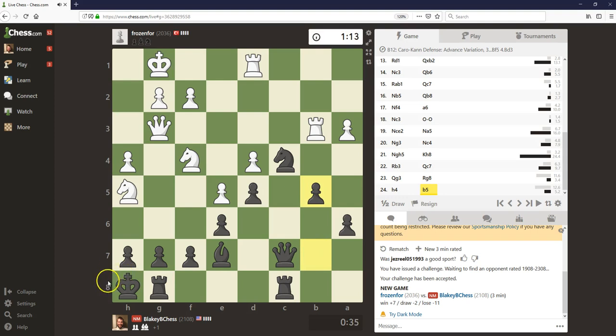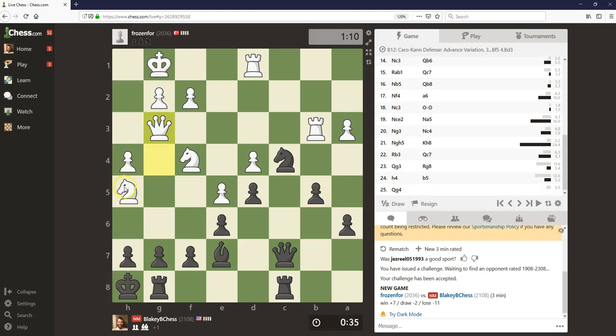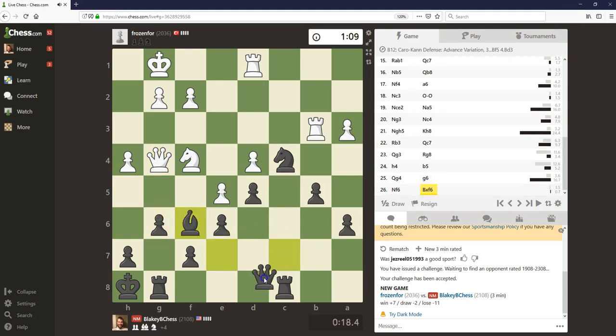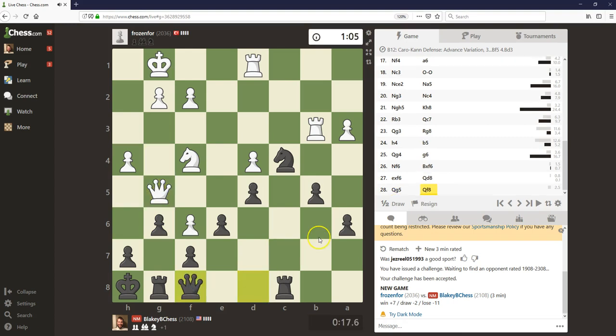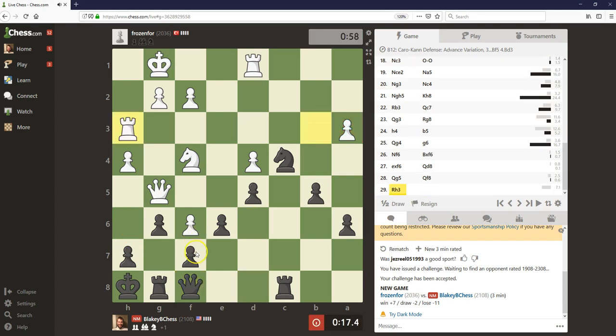Let's play b5. I still can't see any real concrete threat that white has here. White wants to swing the rook over and create more threats. I can always sack a piece here if I have to and really open everything — but time is a big concern. Just gotta play. Defend everything, attack a3 again. I think everything's under control — I can play h6 next if I want to.